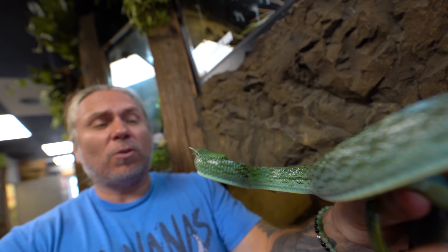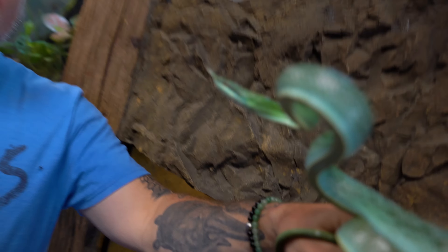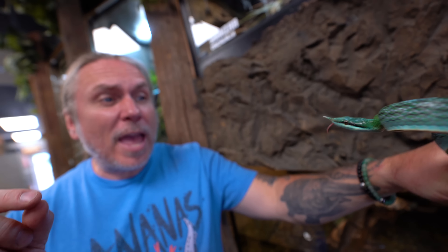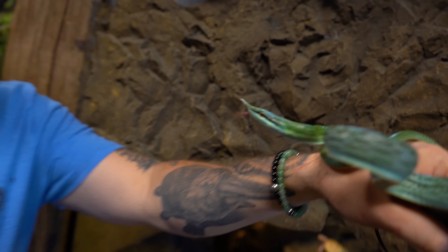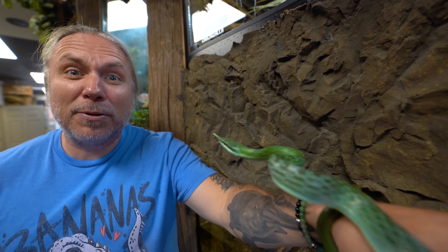That is one feisty little dude right here. What happens is both the Barron's Racers and the rhino rat snakes are actually arboreal animals, so they're going to be up in the tree. And that little proboscis actually looks like a grub worm. A bird will fly around, grab that grub worm, and guess what — the snake grabs the bird and gets a free meal. This guy is definitely ready to eat. What an amazing animal. Both our male Barron's Racer and this guy are named Pinocchio.